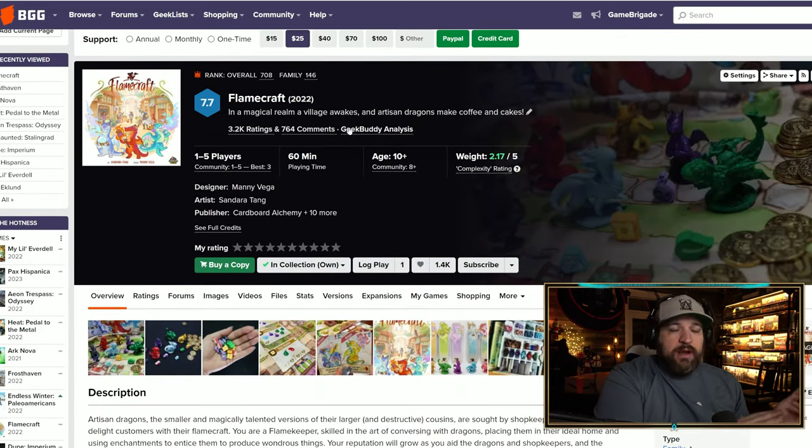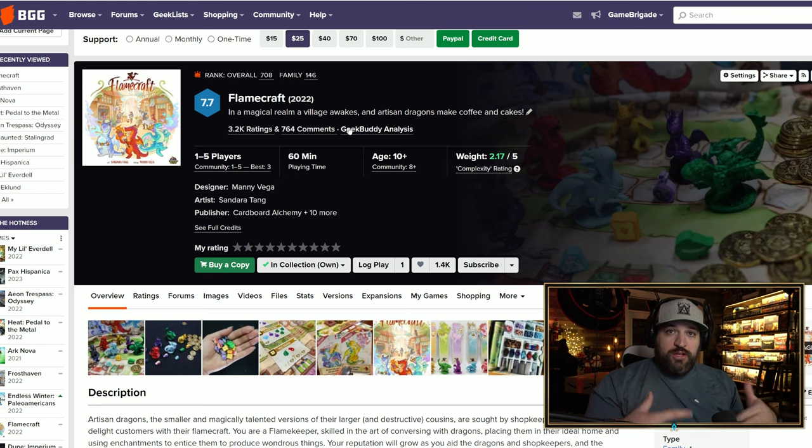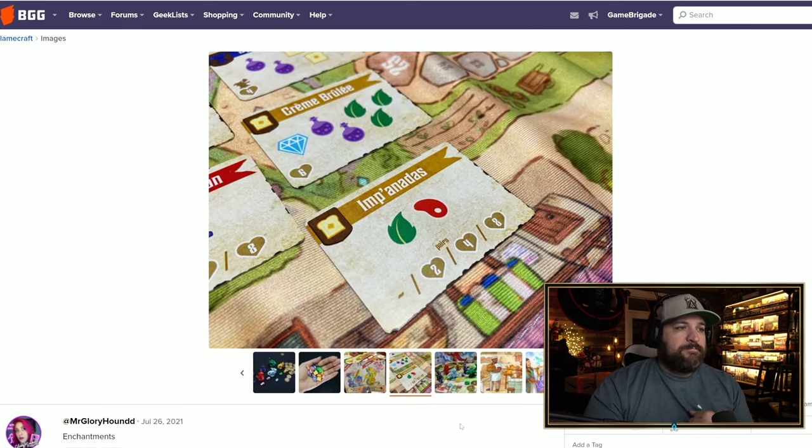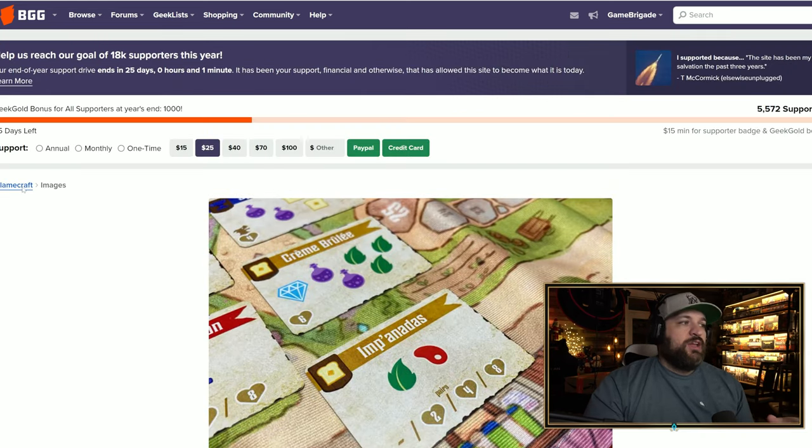Coming in at number eight is Flamecraft, originally by Cardboard Alchemy and now distributed in the US by Lucky Duck Games. I originally skipped it on Kickstarter because it looked a little too child-friendly and not engaging enough for me. But a friend in my player group brought the deluxe version to game night and we played a three-player game — I actually really enjoyed it.